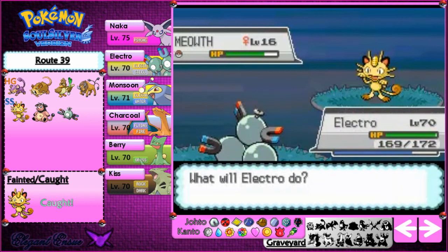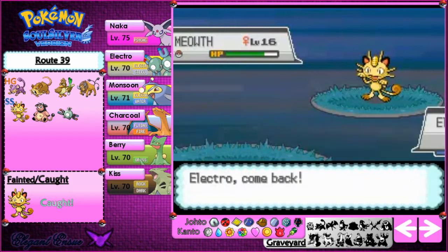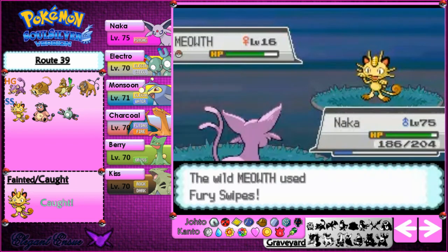I can only get a couple of them to work. I'm going to show you what does work. Let's switch to Noctowl — the seals only show when you switch Pokemon, which is kind of strange. But yeah, Noctowl's got the stars and the confetti.